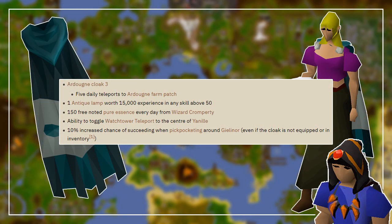Once done, go to the NPC named Two Pints in the eastern part of East Ardy, inside a building called the Flying Horse Inn, to claim the rewards. You will obtain the Ardy Cape 3, which provides unlimited teleports to the Ardy Monastery and five daily teleports to the farming patch north of Ardy. You will also obtain a lamp worth 15,000 experience, along with all the other benefits shown on screen.